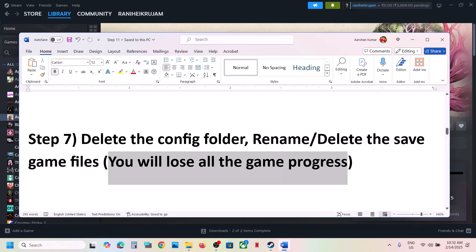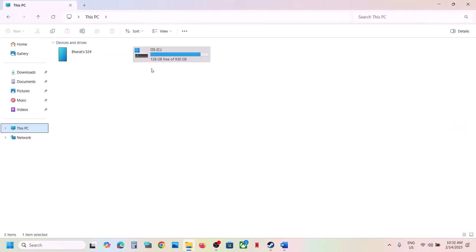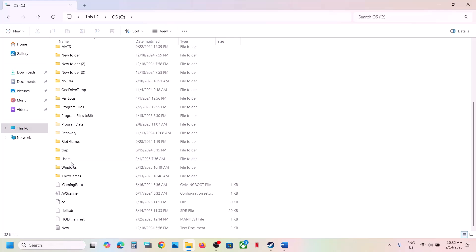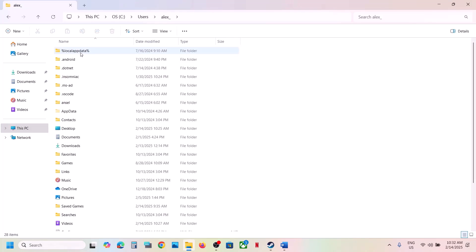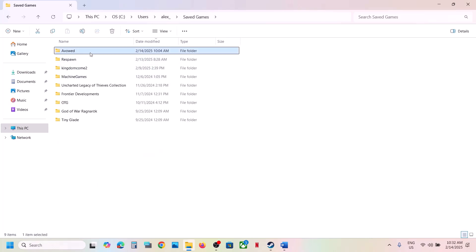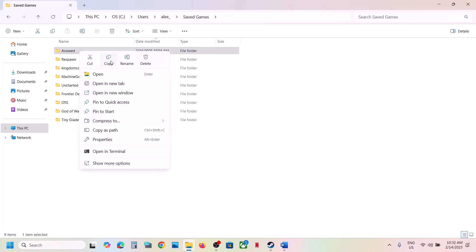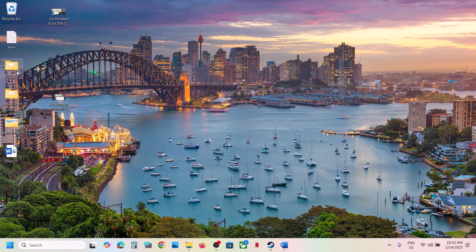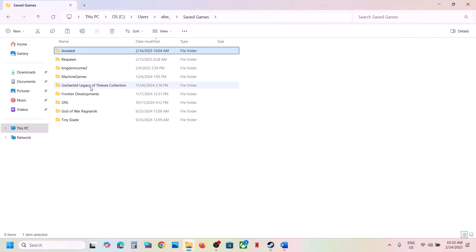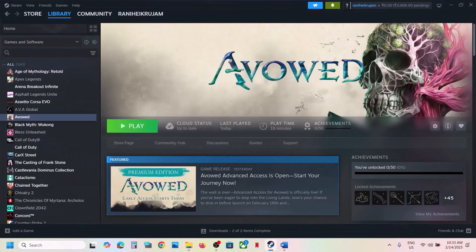If that does not work, rename or delete the save game files — but you will lose all game progress and have to start from scratch. If you agree, open File Explorer, go to This PC > C drive > Users > your username > Saved Games, and find the game folder. You can create a backup by copying the folder to the desktop, then either rename it to .old or delete it. Then launch the game and check.